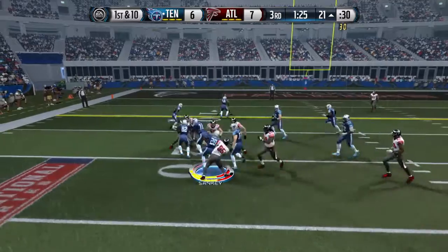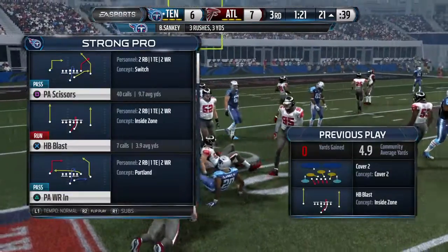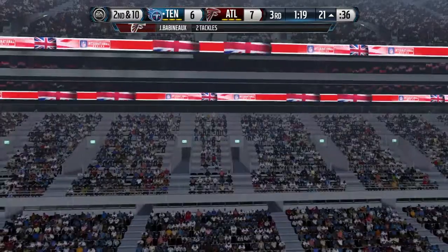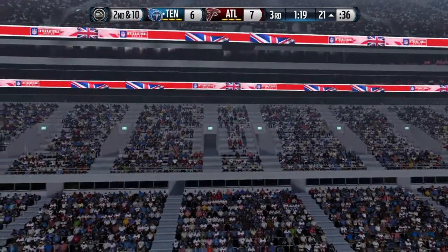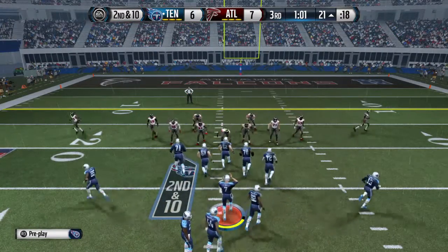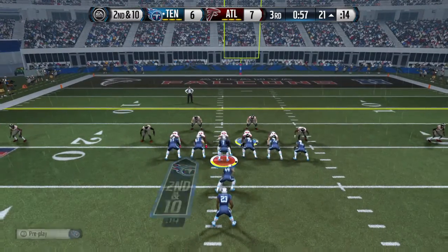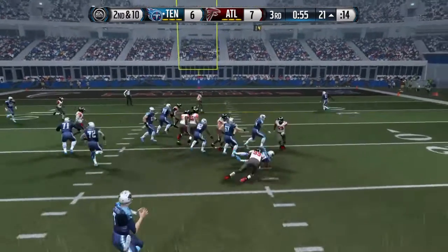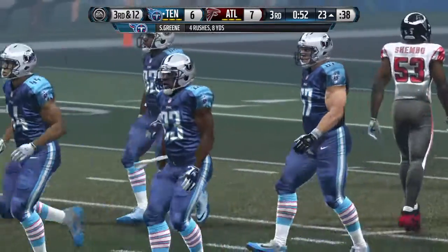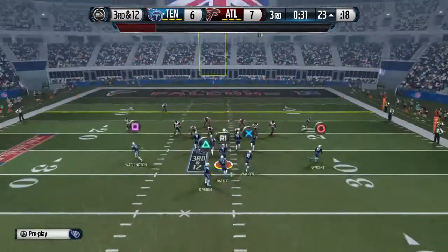Sankey is going to secure the handle. Fabineau is there to take him down. Nice job by the defensive end — he holds his position and makes the tackle. Second down after going to the ground game on the first play. Offense lines up. Third down coming up.